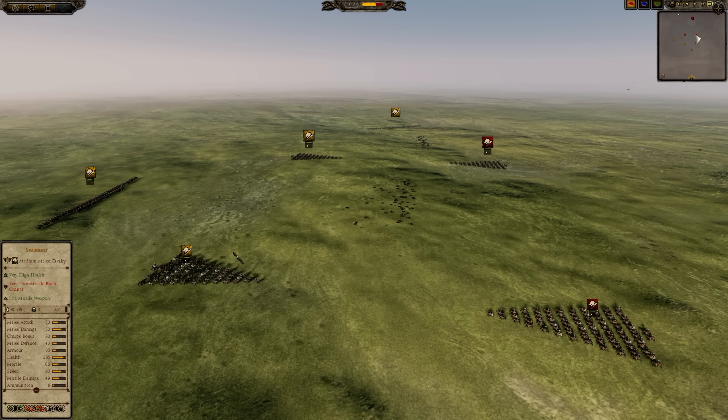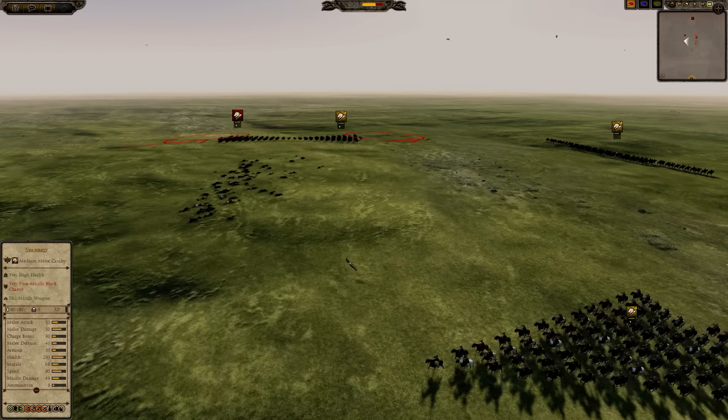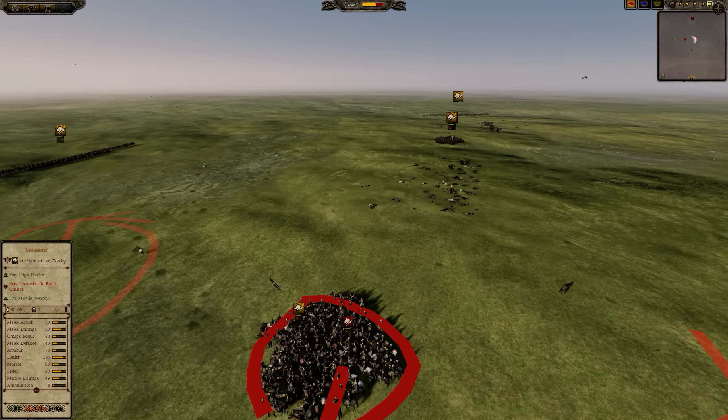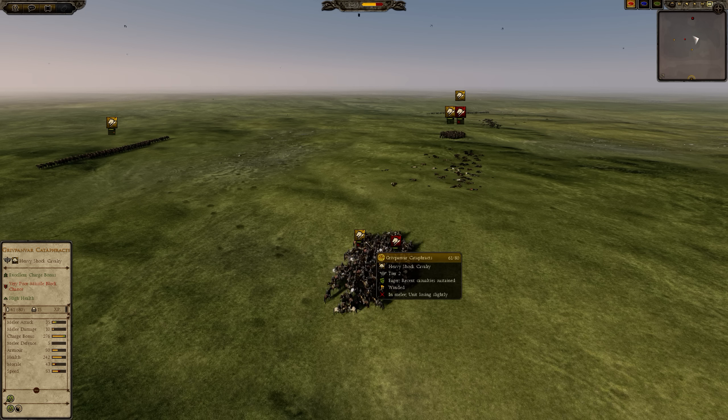There are going to be fewer units within their zone of attack because of how the blob develops. As you can see, there's significant blobbing here and significant blobbing over here as well. The engagement is going to take much longer, but let's see how the Sarmatian cataphracts do now — whether their higher melee defense can, in the coming combat, make them get hit less against the Gryphonvore.